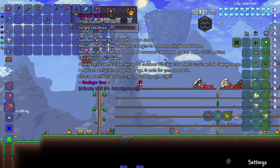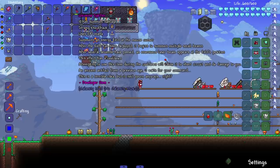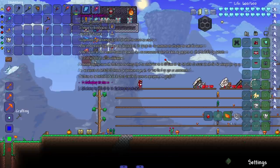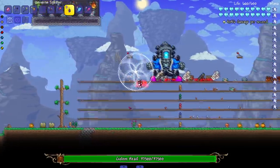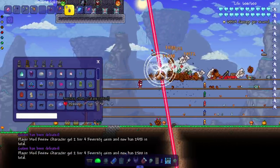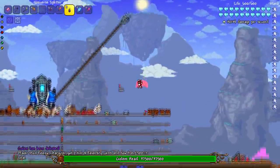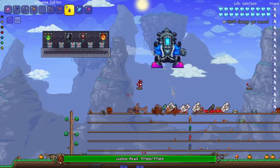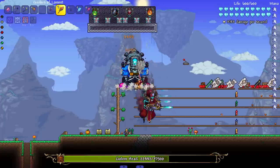The Universe Splitter — summons an energy field at the mouse cursor. After the field is deployed, it begins to summon multiple small beams. After several seconds, an enormous laser beam appears at the field's position. This effect has a cooldown — using it during the cooldown causes a short circuit and damages you. An ancient artifact from a previous age. I'll spawn in the Golem and test it — oh my god, it does a lot of damage! Reminds me of the Hammer of Dawn from Gears of War. Very cool.